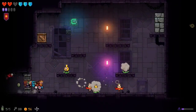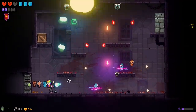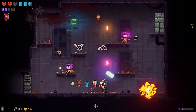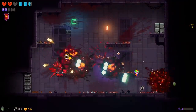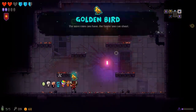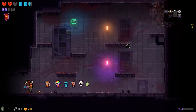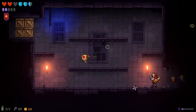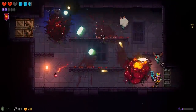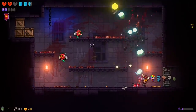My strategy from this point forward is to try and keep enough health that I can tank through the bosses, because I somehow feel like damage isn't going to be an issue anymore. Let's do something stupid and try a challenge room. As long as everything stays mostly away from me I'll be okay. We got hit by one of our own explosions only — less painful than I thought. Now we get our item: golden bird — the more coins you have, the faster you can shoot. Excellent, I'm going to save up coins. Let's do the other challenge room — so far so good, these are all easy.